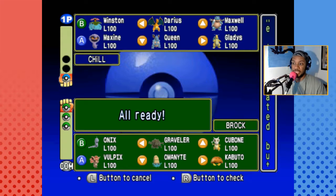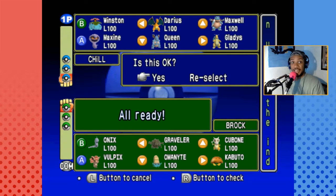Gladys and Darrys are also pretty good — they cover every bit of the team by themselves, actually. I probably should have chose them. We're gonna pick Maxwell first and put him in. I'll have Gladys as backup and then Winston as well. Alright, here we go!